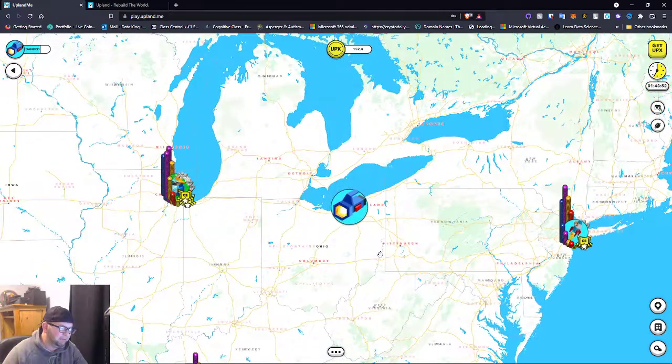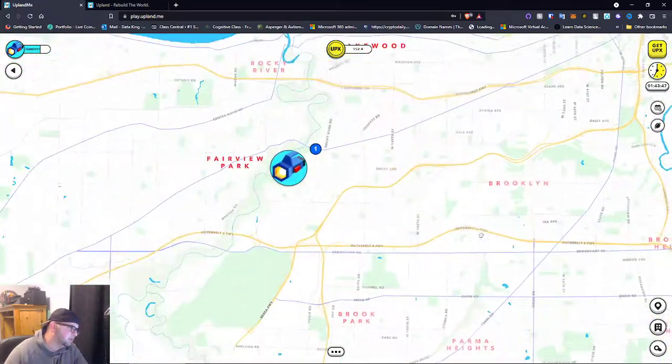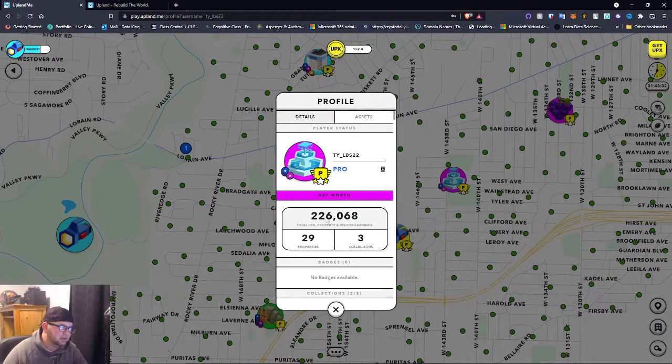I am the flashlight icon right now, and as we scoot in you're going to see more icons and more activity. These other icons are other players — there are other players in real time just moving around playing the game.